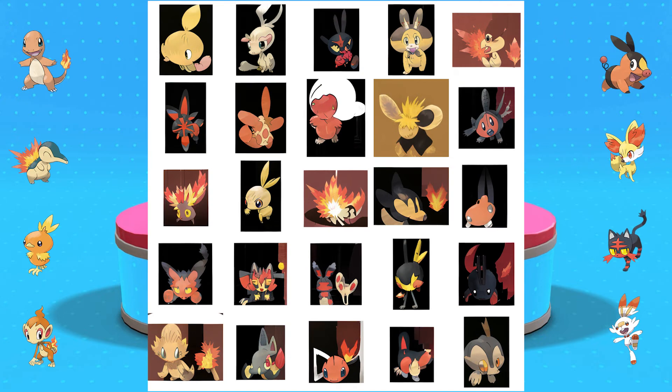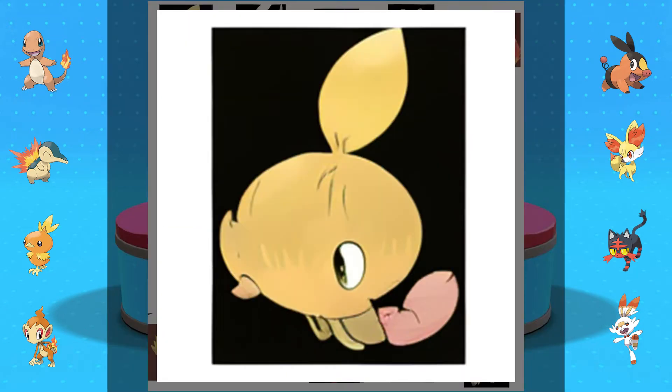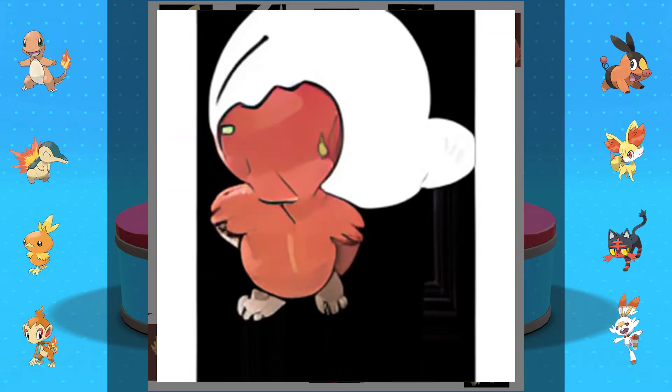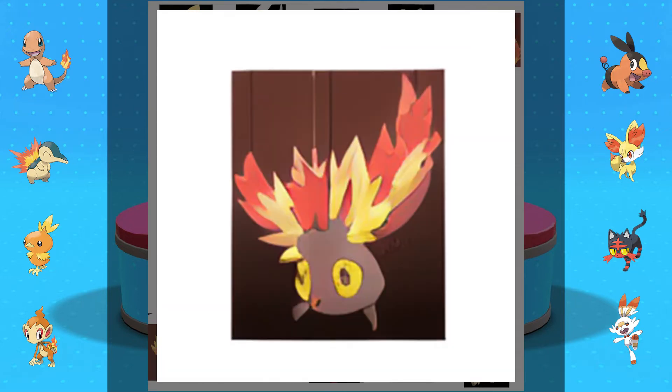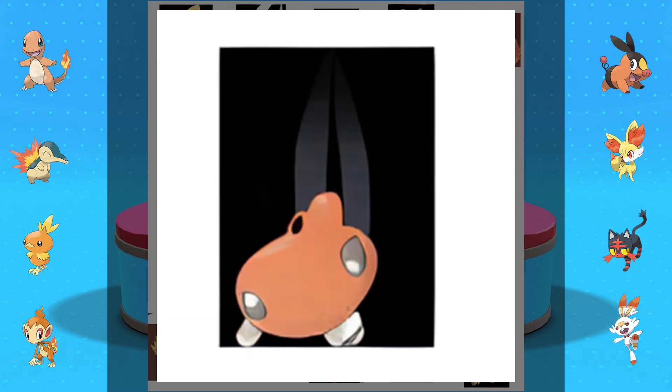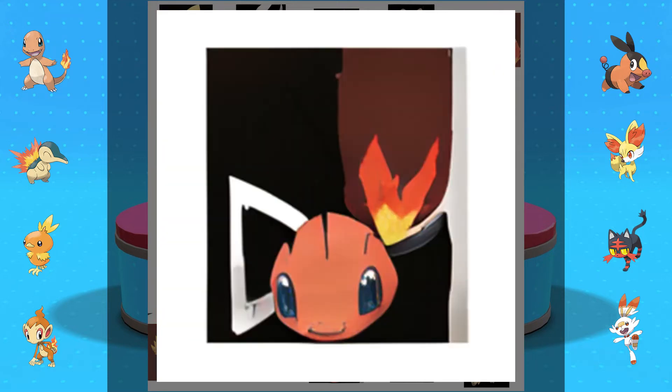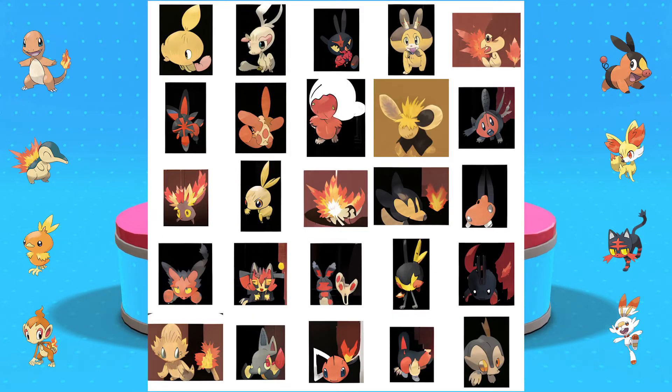This batch is a bit more varied than our last Fire Starter batch. They seem, for the most part, to kind of be Litten and Tepig color-schemed, but their shapes and sizes vary wildly. If you're interested in getting a closer look at all of them, I'll publicly post this AI output sheet on our Patreon, but there were just a couple of them that really stood out to me.